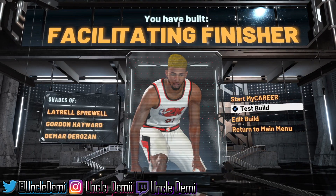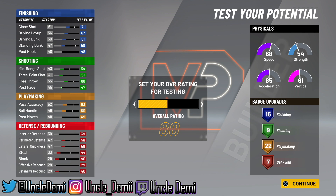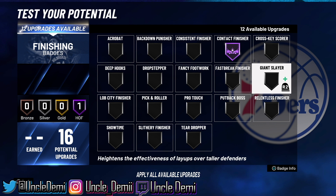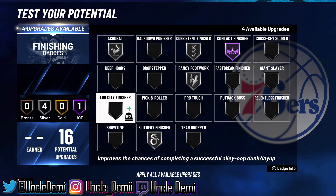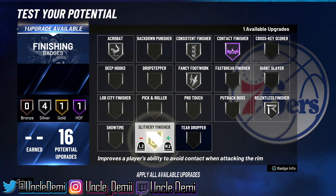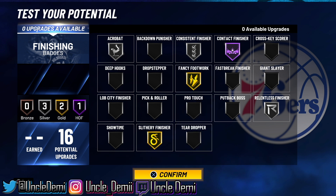You have the Facilitating Finisher. For finishing badges: Contact Finisher, Fancy Footwork, Slithery Finisher, Relentless Finisher, and Acrobat. You're 6'7", so don't worry about Giant Slayer. You have two gold badge slots — personally I would go Slithery Finisher and Fancy Footwork on gold. This is going to be a really powerful badge setup for finishing at the basket.